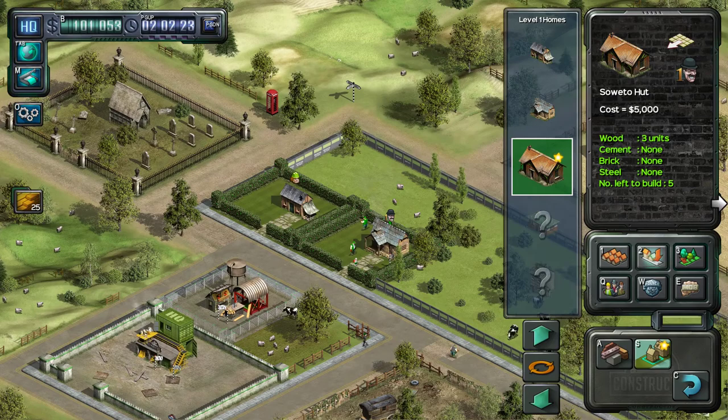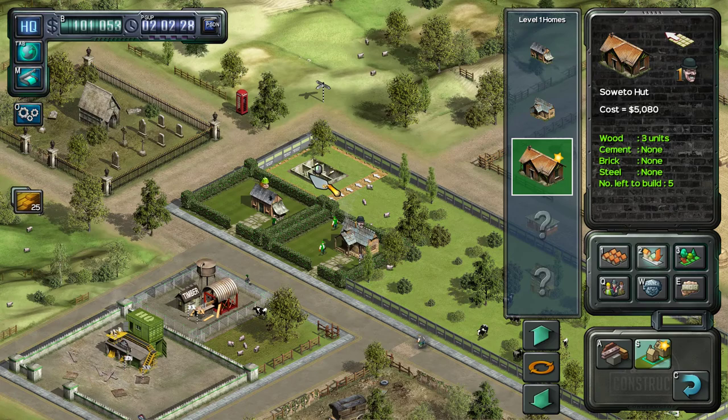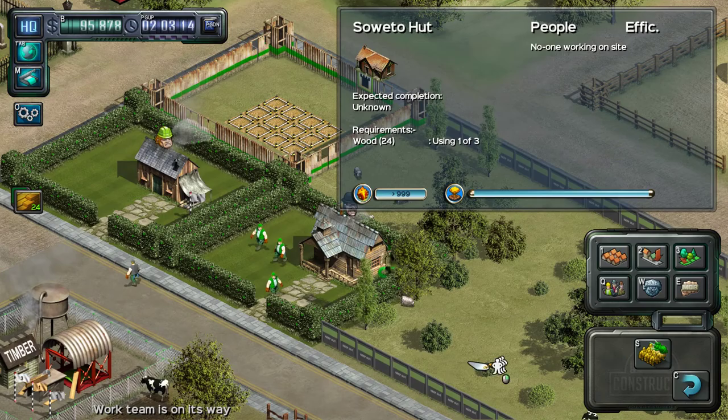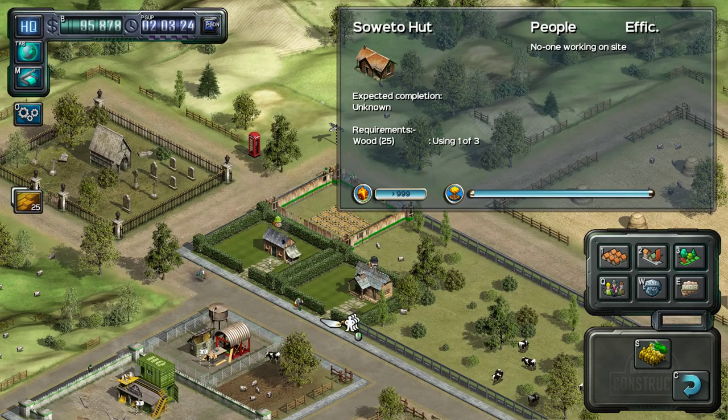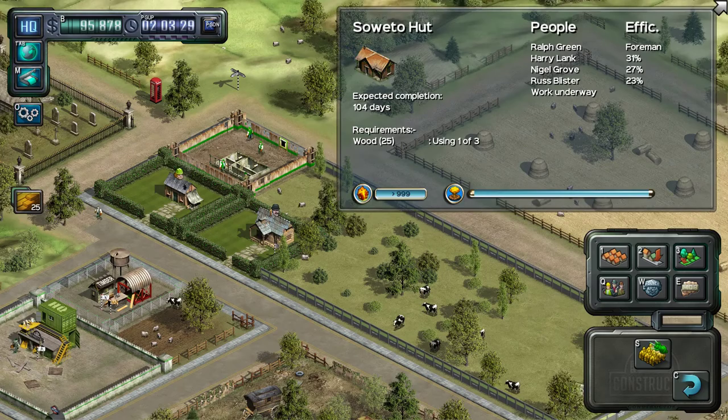Let's build the final type of home. Can we rotate this? There we go — just do it like that. And let's call a work team over to come and build that one. Excellent, everybody is on their way doing their thing. These guys we'll probably get in to make some money, because we do need money also. Then we need to start looking at other things; this will probably unlock something else for us.